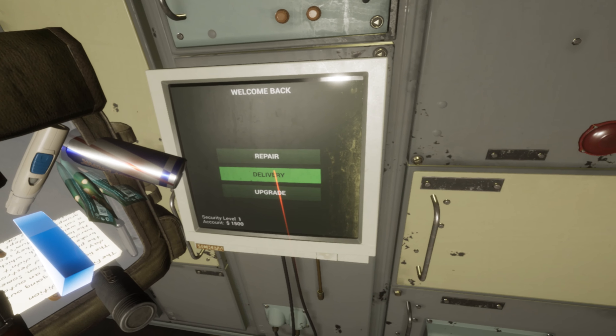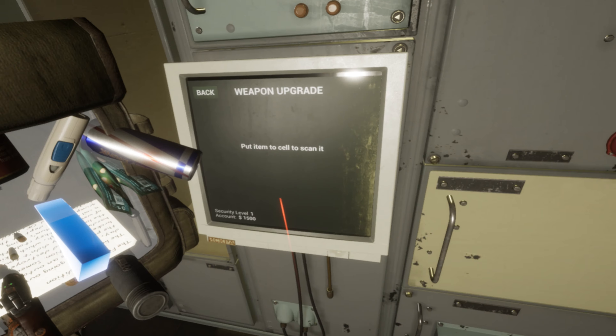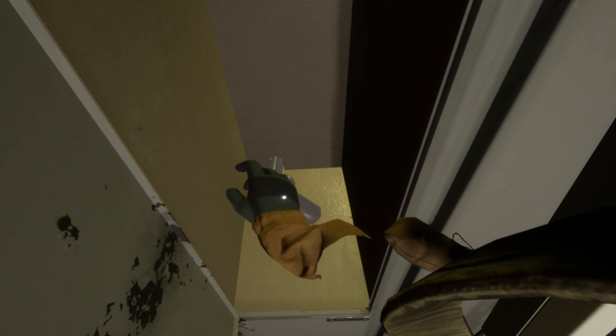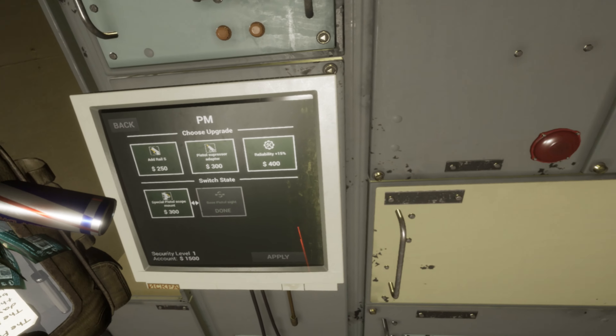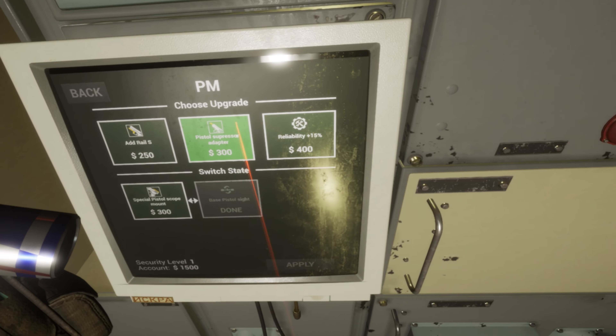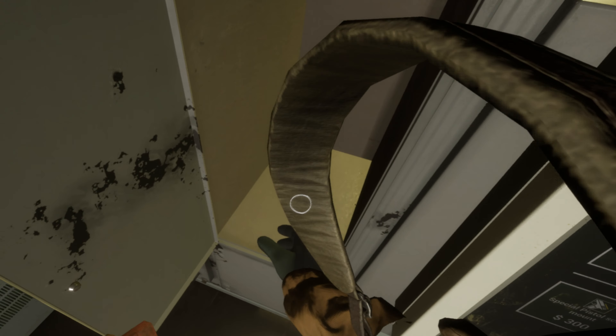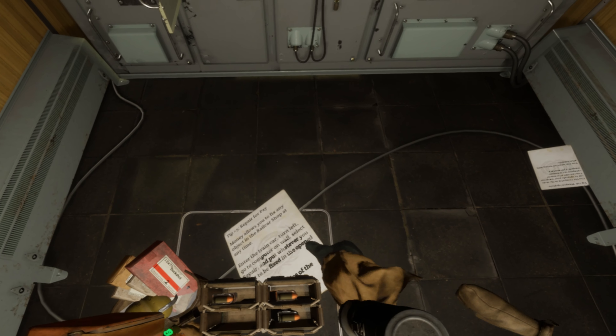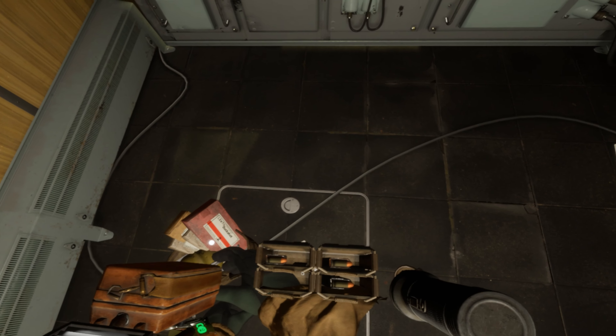And we finish that. Put item to self-scan. I just wanna see what you can do. Special pistol scope - mount, mount. Yeah, but I don't need that yet because I can't even buy the scope. What the fuck did I just drop there? Did I pull the pin on the nade?